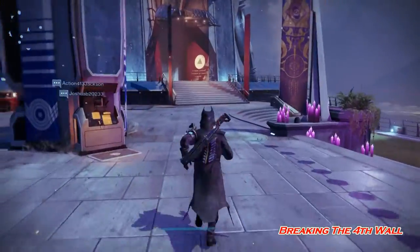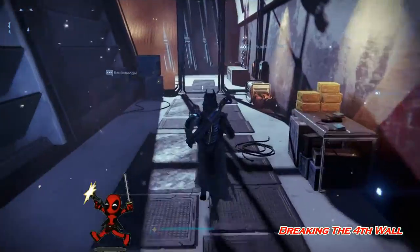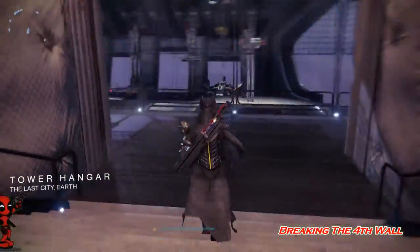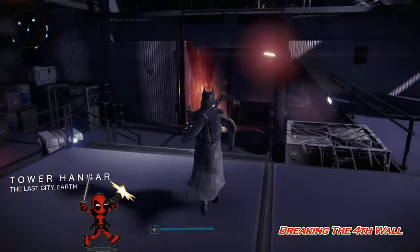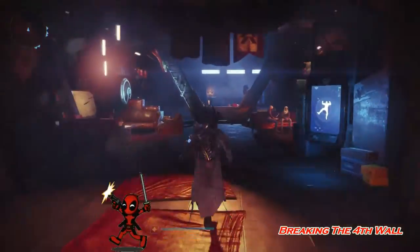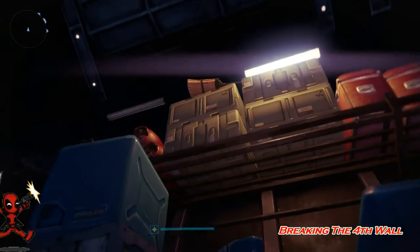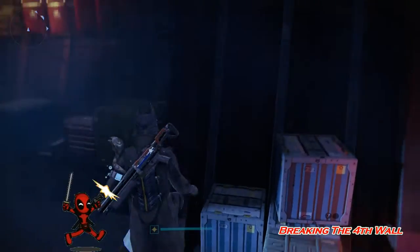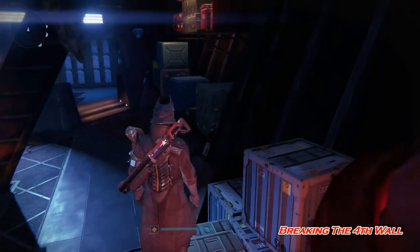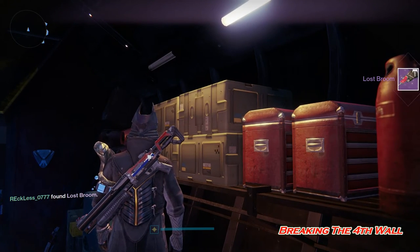What you guys want to do is go into the tower hangar to the bottom where the lounges are, and I'll show you exactly where I'm going. So we are in this wonderful lounge and where we want to go is right up there. I could have hit square but I'm trying to actually get up there.